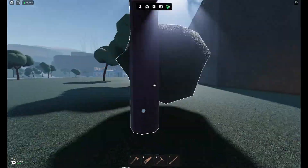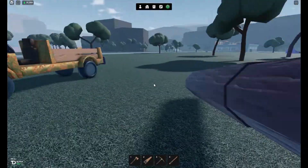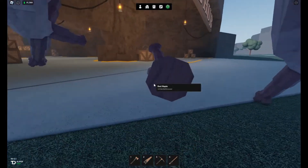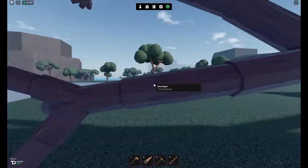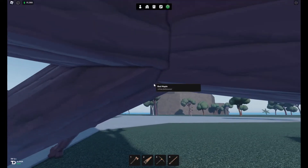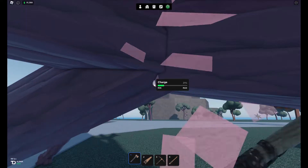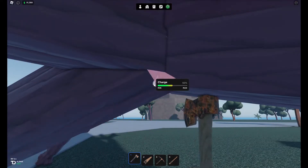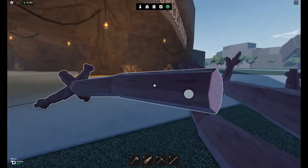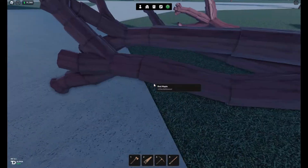This is a red maple - a similar game to Lumber Tycoon 2, but not exactly that game. So if you can manhandle this big tree, which I don't think I'm going to be able to - if you can't - just cut up the trees that are closest to the resource hub. This is going to be the quickest way you can get money in the game.